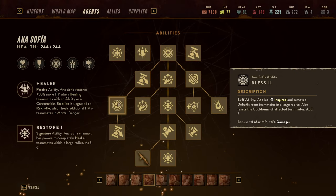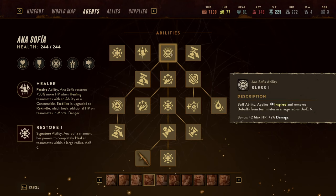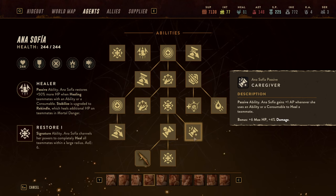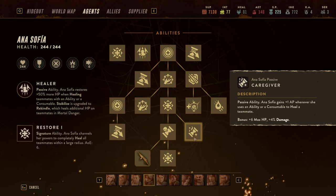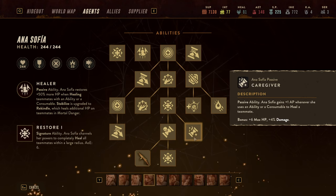That in itself is already great, but it becomes even better when you look at the abilities she brings to the table when she heals others — and there are plenty. Most noticeably, I want to highlight Caregiver, which you find over here: a passive ability where Anna-Sophie gains one AP whenever she uses an ability or consumable to heal. If she heals with her signature ability she will regain two AP just from healing the others. Unfortunately the self-heal does not trigger Caregiver, but if you're using AOE healing elixirs later she can gain up to three AP just for healing.